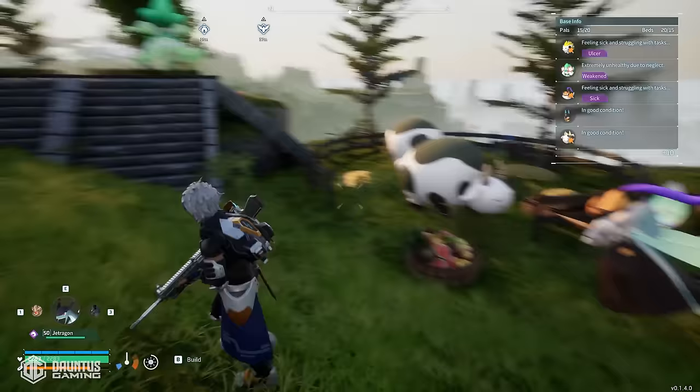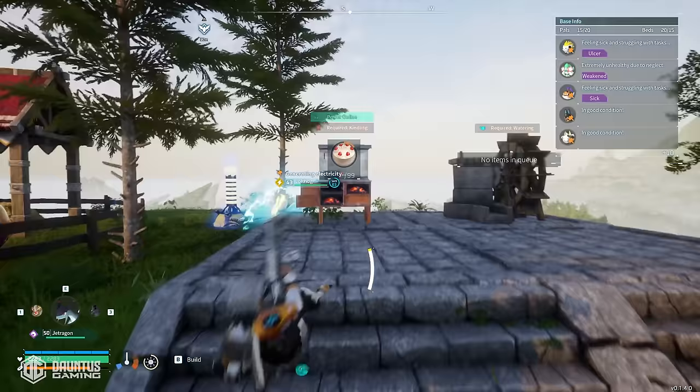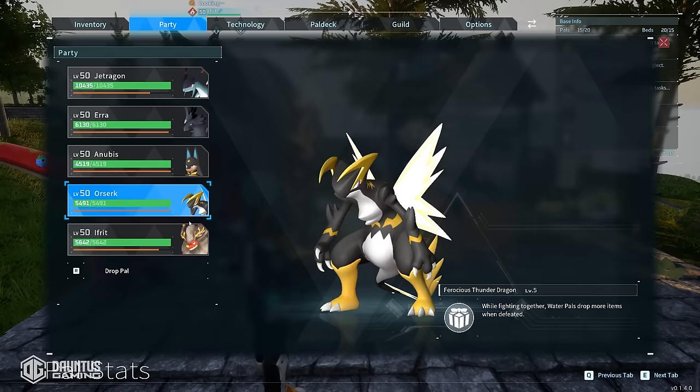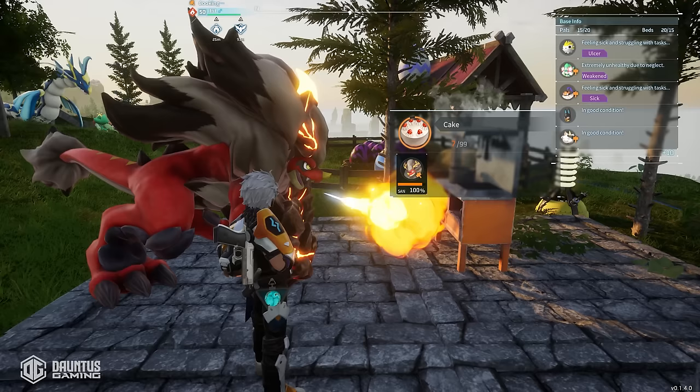Then all you have to do is go over to your stove of choice, insert the materials, and put your pal of choice to start cooking the cakes. The reason I'm using this Blasmut instead of Jormantide Ignis is because I leveled it all the way up and condensed it to max level — what that does is it increases their work suitabilities. He's now level five mining instead of four, and level four kindling instead of three, which is the same as Jormantide Ignis. So just throw your Ignis there and watch the cakes funnel in.